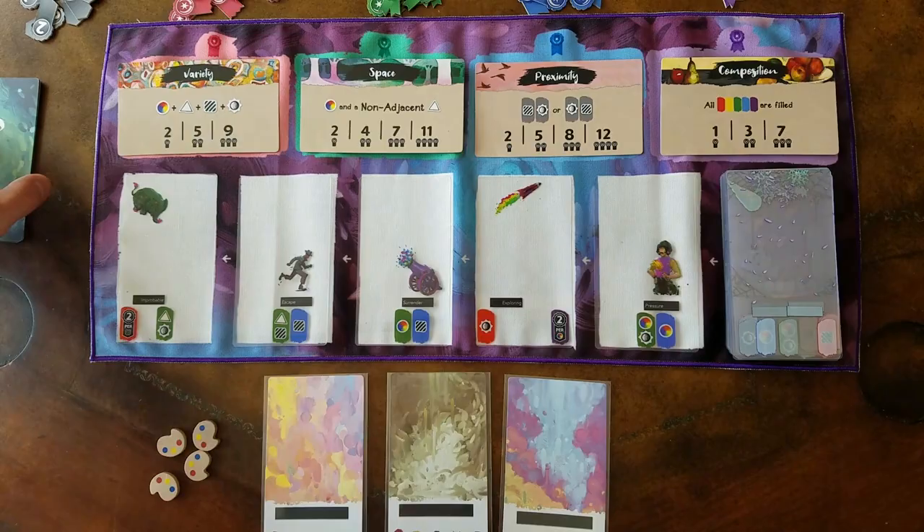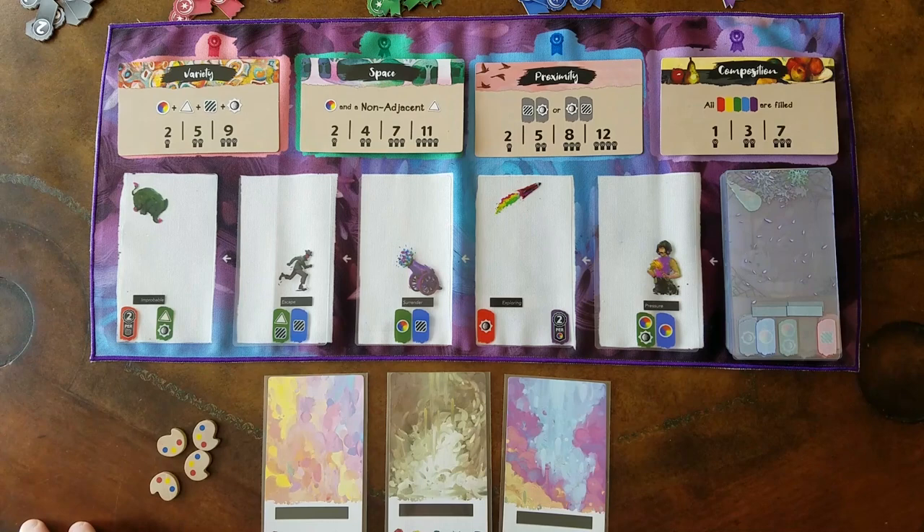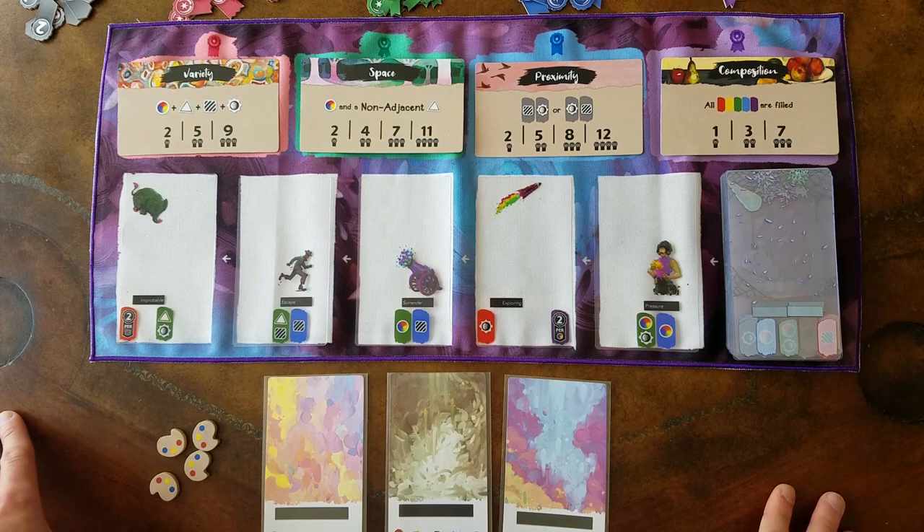When setting up this game you're going to choose four scoring conditions to play with. The game comes with 12 different scoring conditions of different complexities, and you can combine any four of them to make the style of game that you'd like to play. Today we're going to play with four of the more basic scoring conditions.